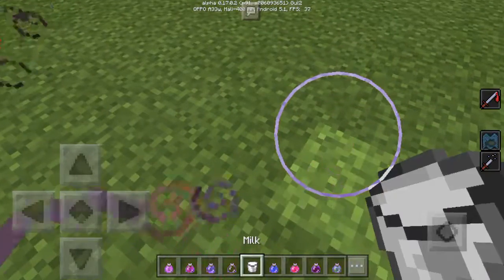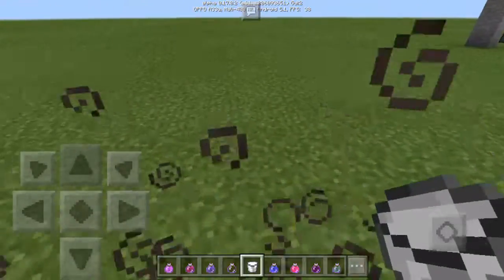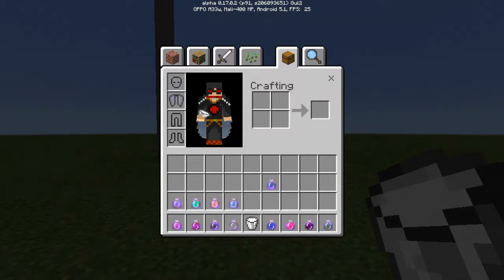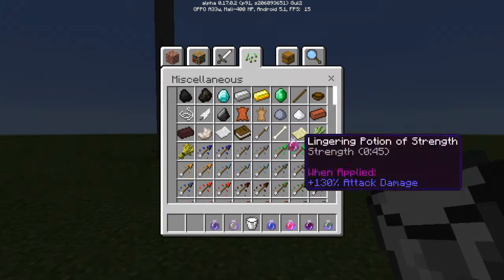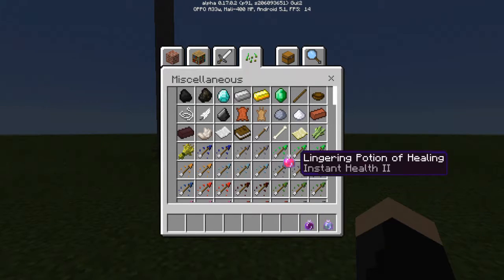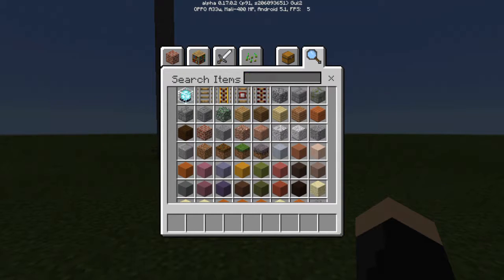We are also able to drink milk in creative mode — that wasn't here before. I swear I couldn't drink milk in the last update, but now we can drink milk in creative mode.